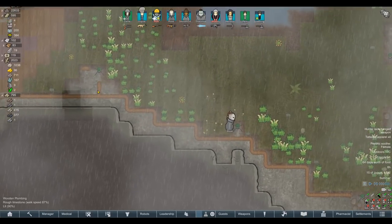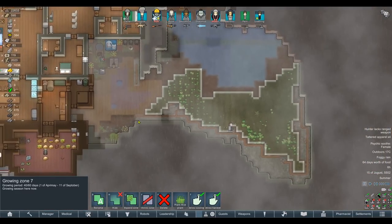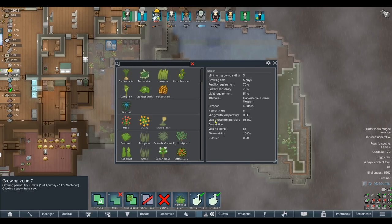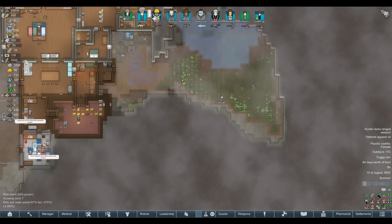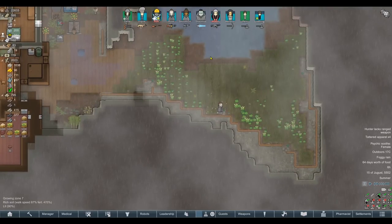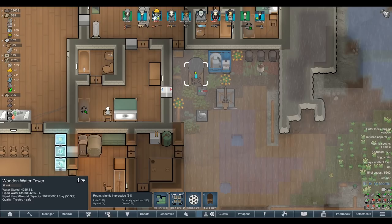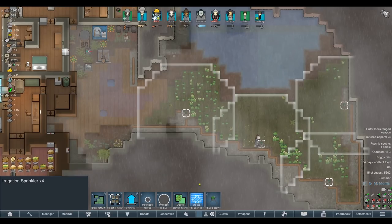Look at the soil fertility with irrigation sprinklers plus the fertile soil and biosolids we've now added. 470% fertility, which is absolutely insane - it means this rice is going to basically pop up overnight. The downside though is we can't sustain that. Two days and everybody's gonna die of thirst, so we need to probably turn off the sprinklers. Can I even turn them off? We're gonna have to have a valve.